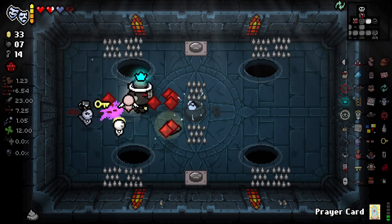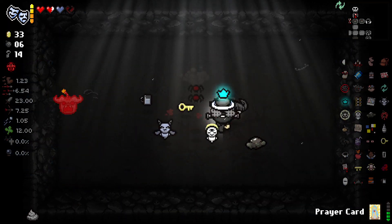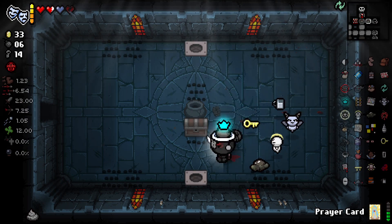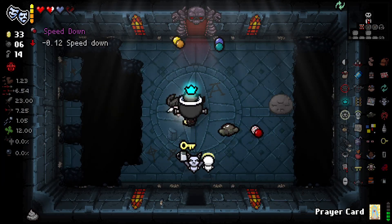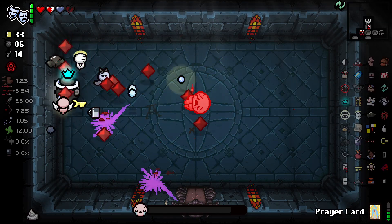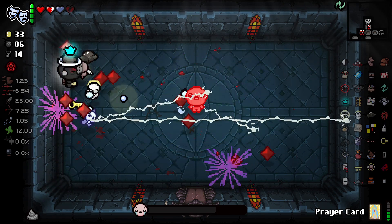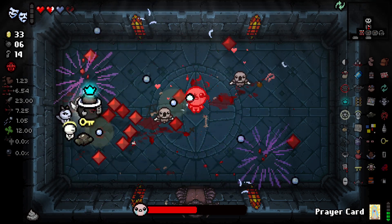We'll mix in some of the other characters too. Even some of the ones that don't have unlocks associated, we can still play those from time to time. We've got our boss fight here — I didn't think it'd work, but I had to try to see if Battle Royale would work, see if it spawned another Isaac. This is a good way to do it though — get a few friends going.